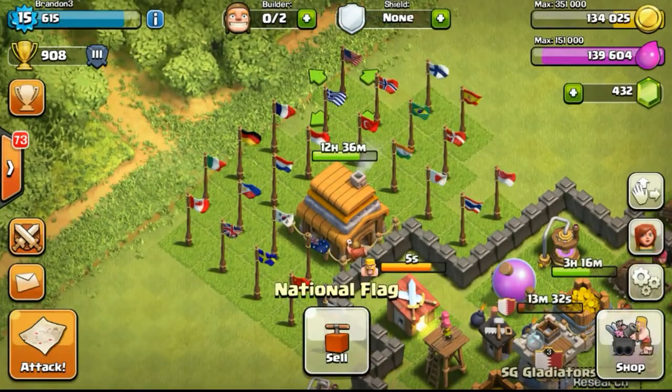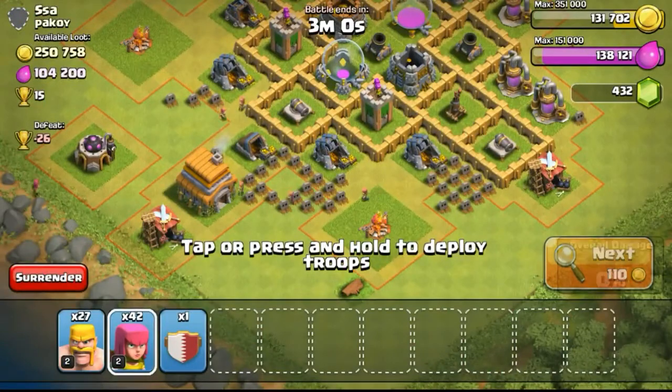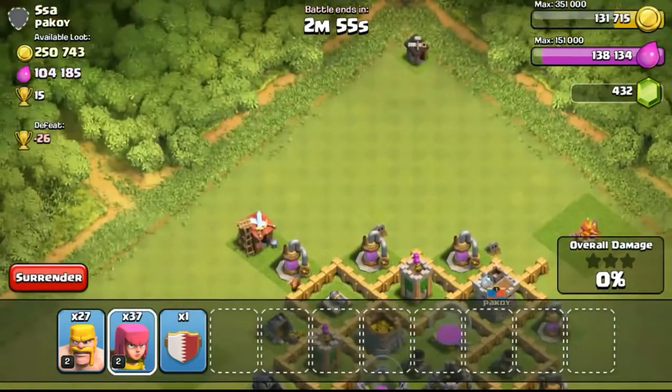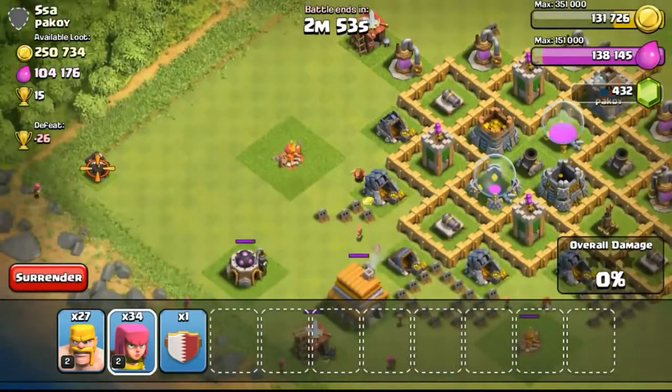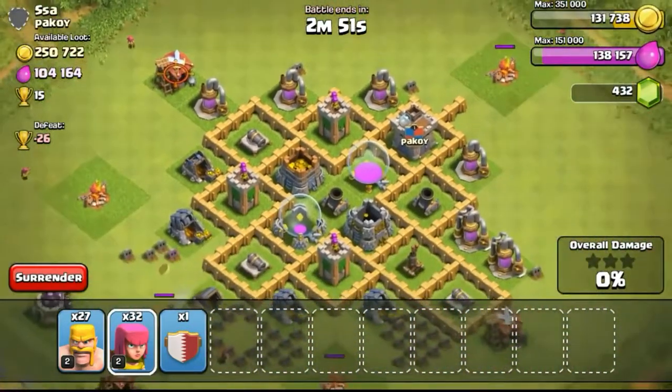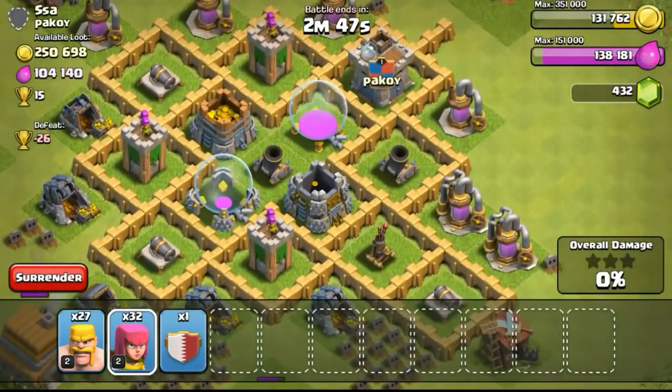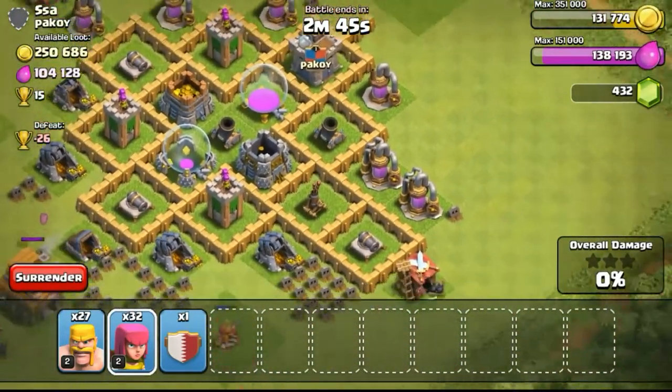Back to our base getting the very last national flag in our decoration section. We have now gotten all the national flags stocked up and ready for our Town Hall 5 upgrade. Hopefully getting the Town Hall 5 upgrade soon and getting the walls upgraded as fast as possible.